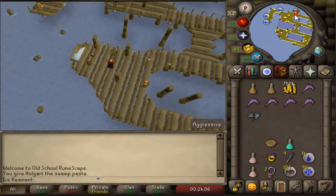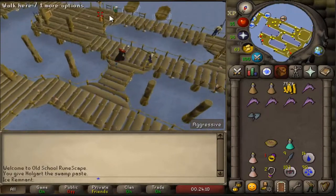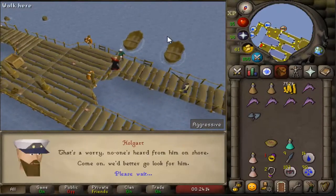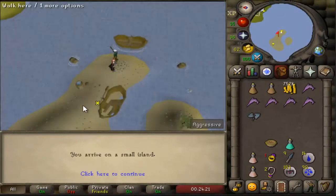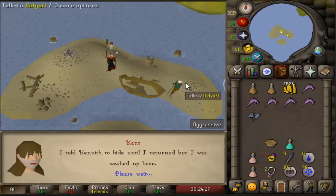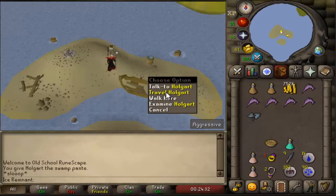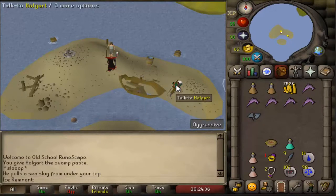Go back down and talk to Holgurt. On the island, talk to Kent and wait for the dialogue to end. Talk to Holger to return to the platform.